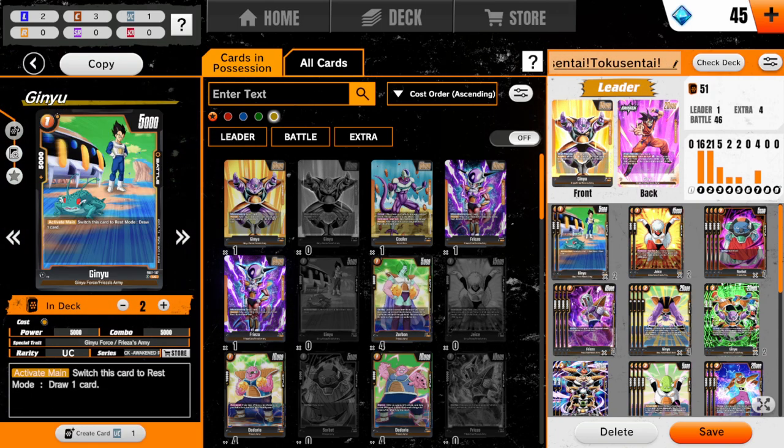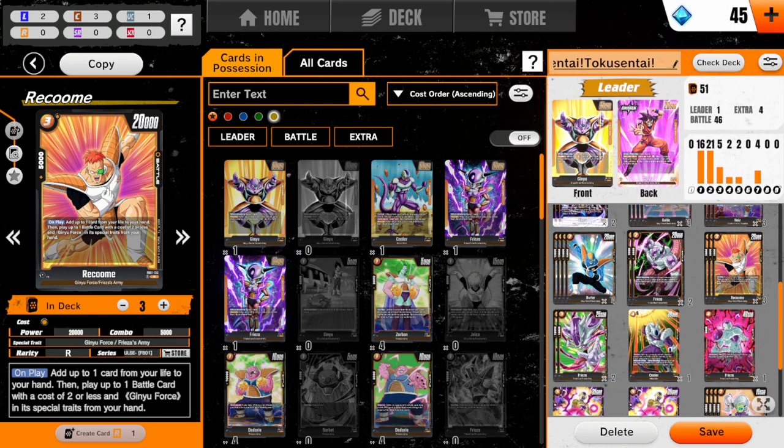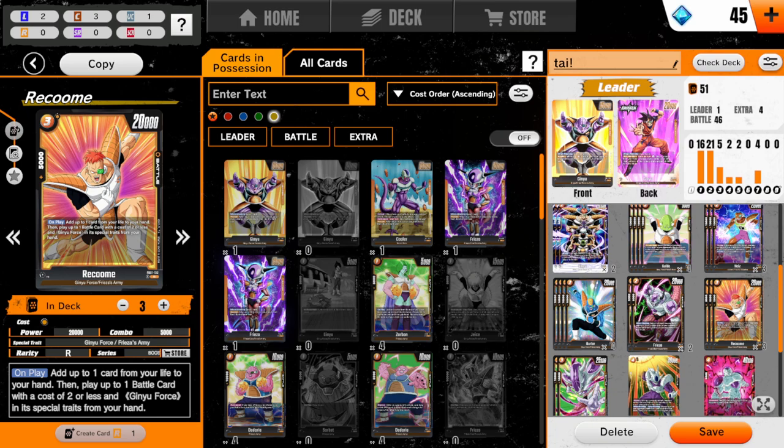This is the current deck, the way I've got it built. If I were to make changes, I would definitely add another Recoome, because Recoome is extremely important to the deck. I just, for some reason, was not able to get another Recoome. He's also rare. I was able to get so many other rares, but not Recoome for whatever reason.